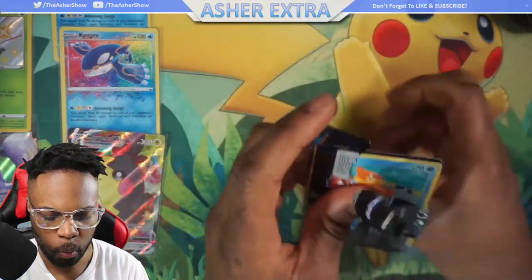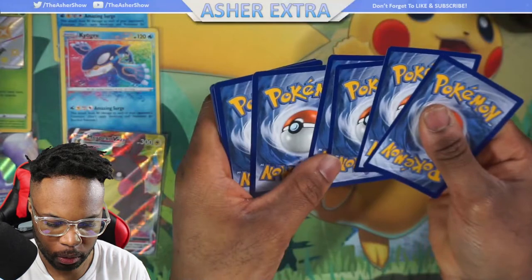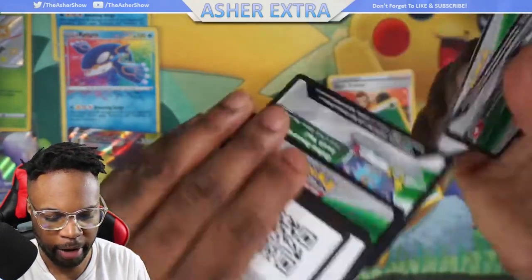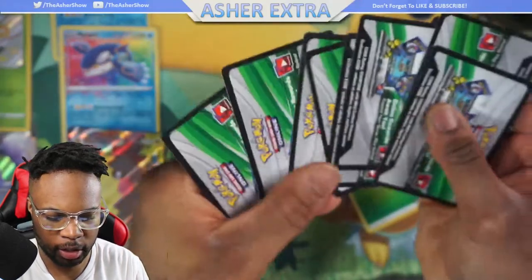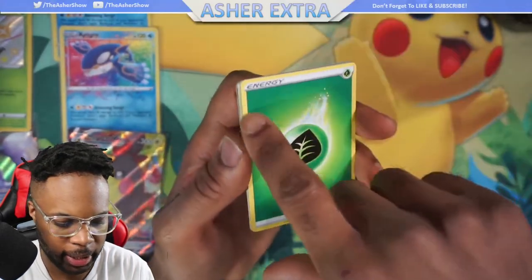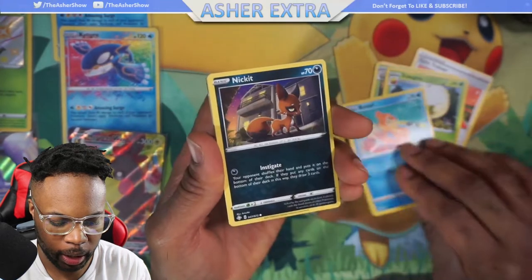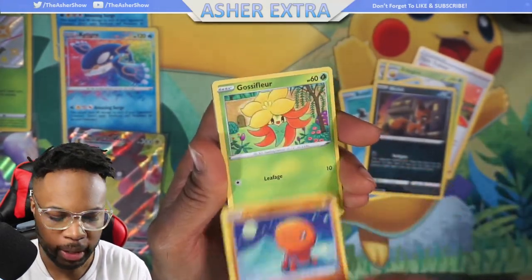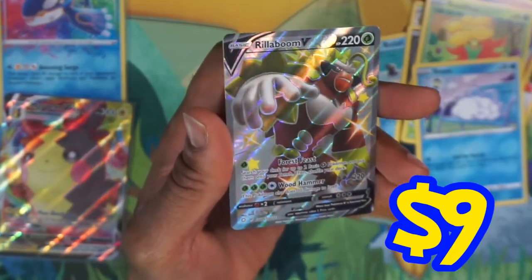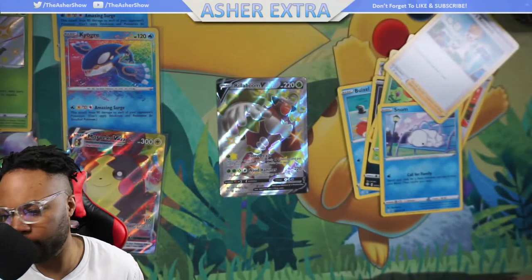Okay and finally one final pack - hopefully we get something good. You know what's weird, every single one of these code cards are white, not a single green one. I can kind of see something really good at the back. Last pack - let's go a little slower. We got Nickit, Trapinch, Gassiflair, Snom - and we have a Rillaboom Shiny! I don't have this yet! And finally Professor's Research. Wow, I'm very impressed with these tins.